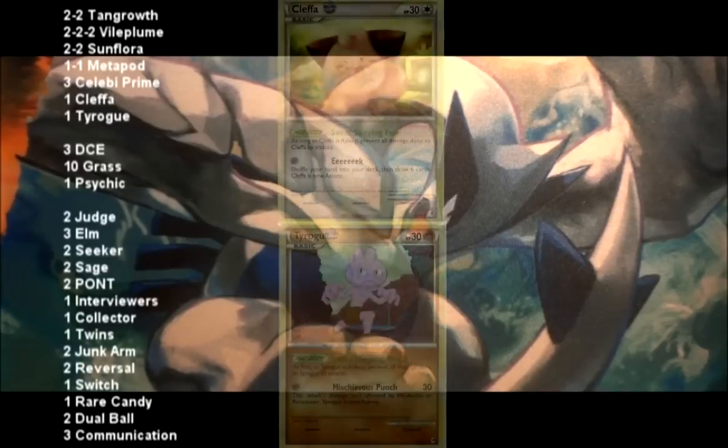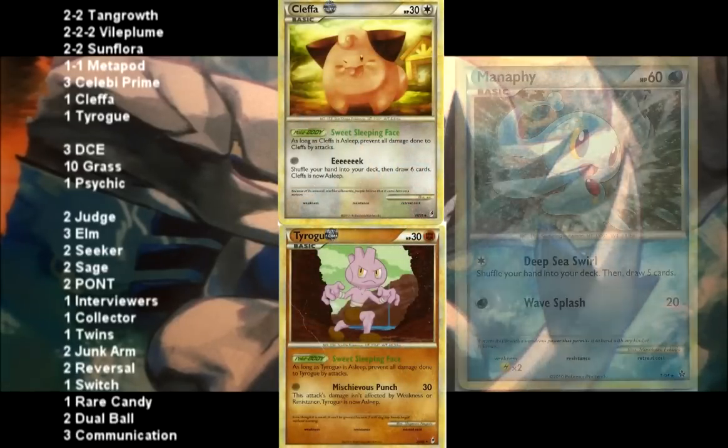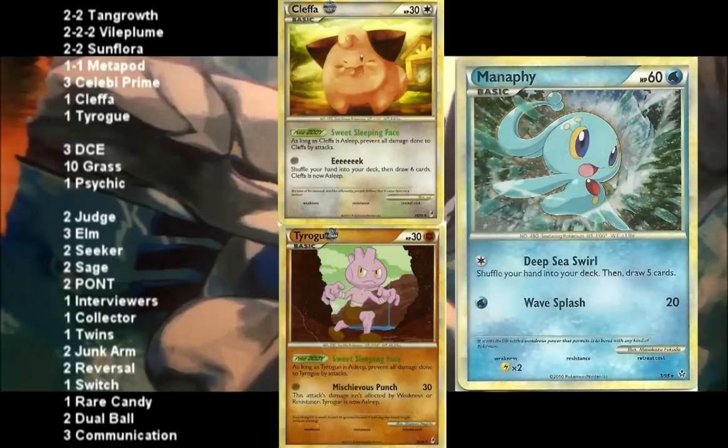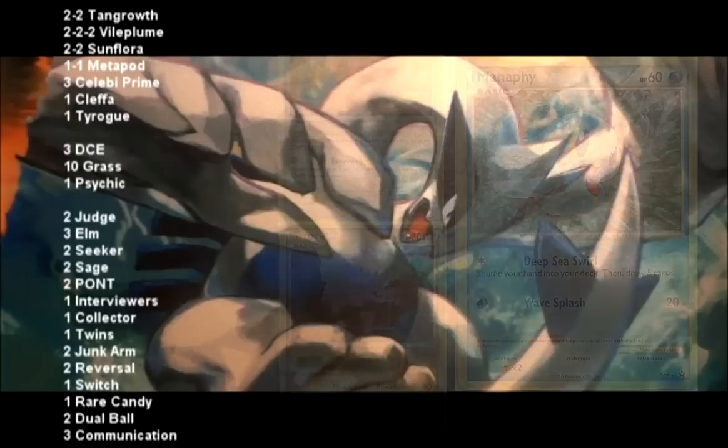You have a perfect starting line of 1 Cleffa and 1 Tyrogue. You might want to swap your 1 Cleffa out for 1 Manaphy to prevent the donk. However, that means you get to draw 1 less card during your setup, but you also don't have to worry about falling asleep.